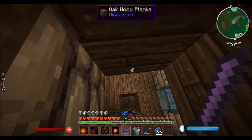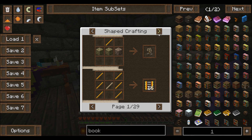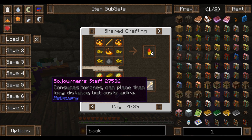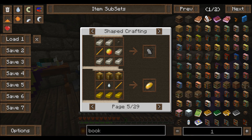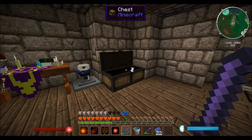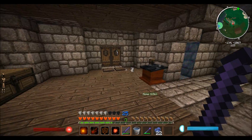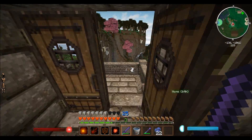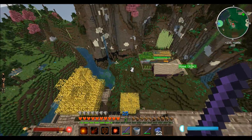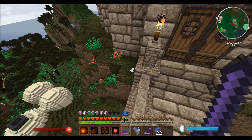I wonder what we can do with these blaze rods we got. There's a whole bunch of useful things — brewing stand, blaze rail, holy crap. A sorcerer's staff that places torches, a touchstone, a salamander's eye — oh my god. There's so much stuff I've never heard of. I'm not sure what we want to do next — do we want to make a more powerful fighting spell, or try and fight another one of the elementals? We could go for the earth elemental, he's the next one on our list, though I'm not sure how tough he is.